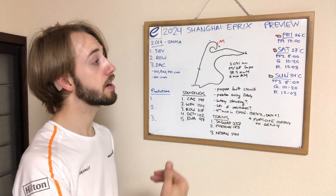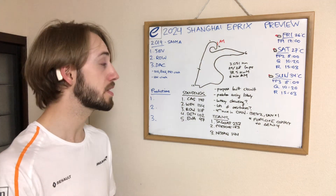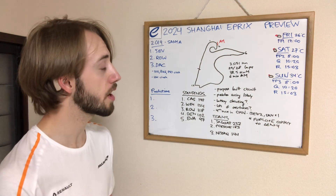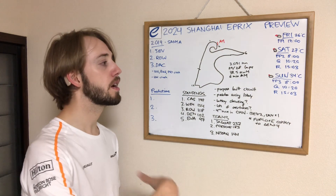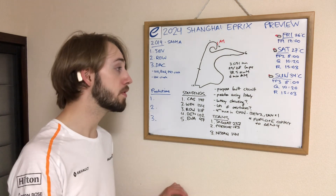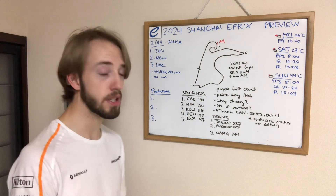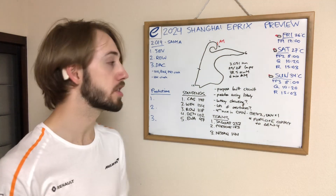For the schedule this weekend: Friday practice at 5 o'clock local time, weather expected to be 26 degrees and partially sunny. On Saturday, FP2 at 8 in the morning, qualifying at 10:20, and then the race at 3:00 p.m. local time. Sunday has the hottest temperatures of the weekend, particularly for the afternoon session. FP3 at 8 in the morning, qualifying at 10:20, and those afternoon temperatures of 34 degrees Celsius will be very hot. And because it's in China, it should be humid as well, so it'll be interesting to see the effect on both the drivers and the cars.